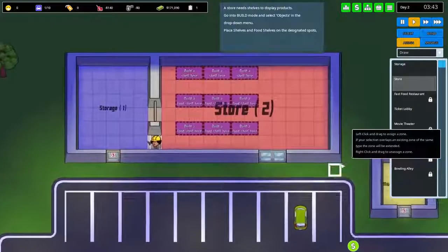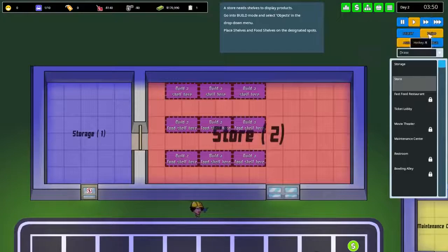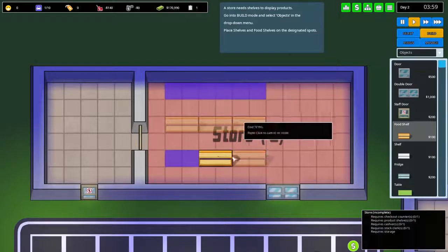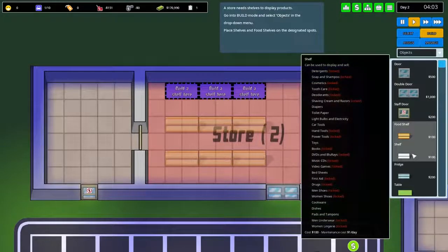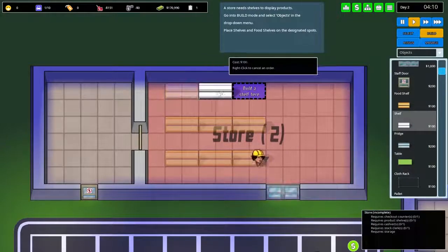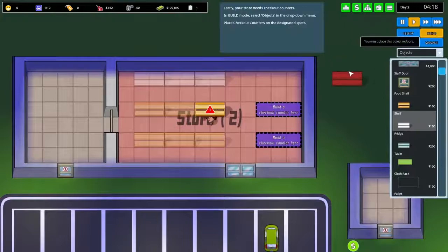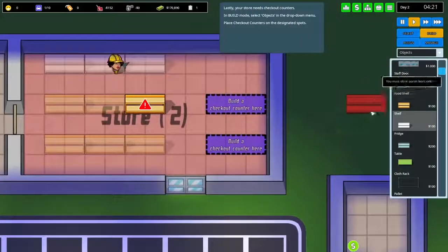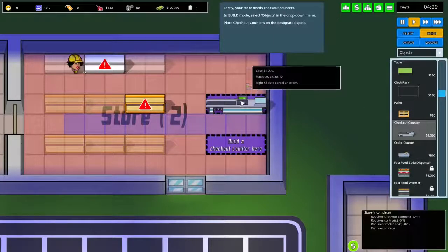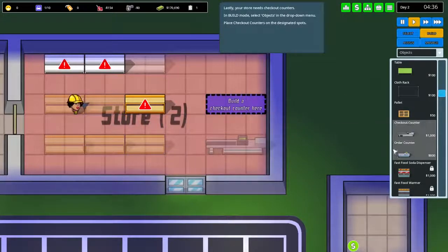We assign storage, and the rest gets assigned to the store — that's where customers go. We're going to build some shelves. There are food shelves, normal shelves, fridges, tables, and clothes racks. The store also needs checkout counters — place those in the build menu under objects. Where it highlights in blue is where customers will line up.